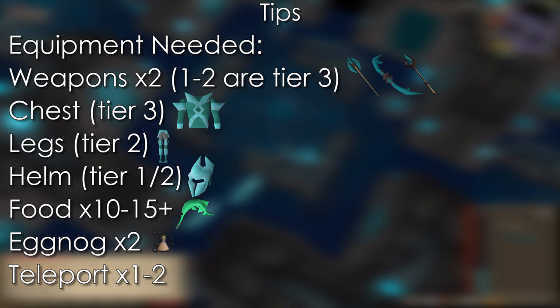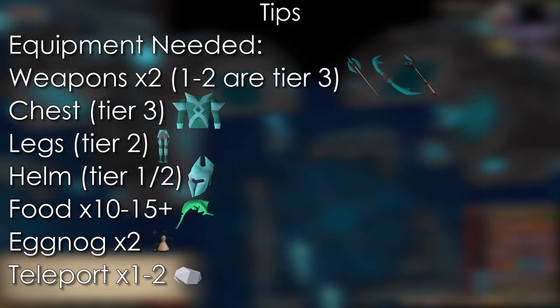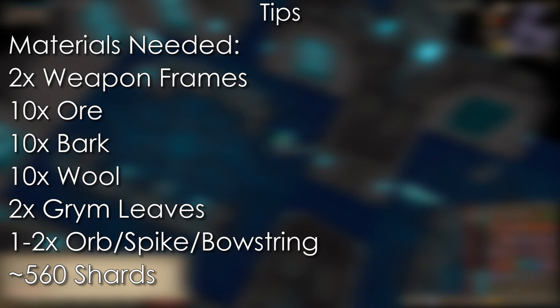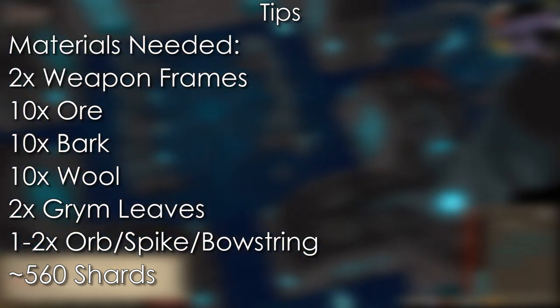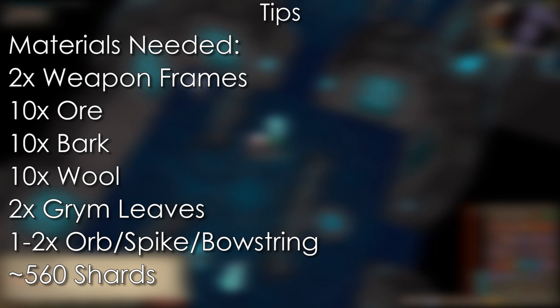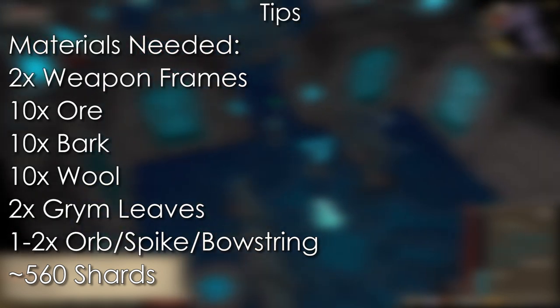We may also need to create a second and third Teleport Crystal if we don't get one as a drop. Broken down into base materials, you'll need two weapon frames, 10 ore, bark, and wool — or 12 if you want the Tier 2 helm — two Grym leaves, one to two special drops of either the bowstring, spike, or orb, and 560 Shards to create everything, or 620 if you want the Tier 2 helm. You're more than likely going to get at least this amount of Shards, so don't stress too much.